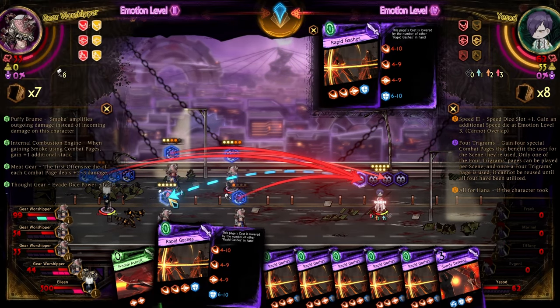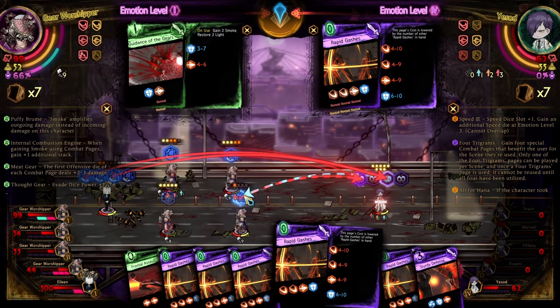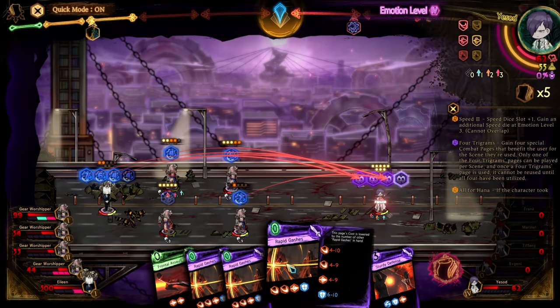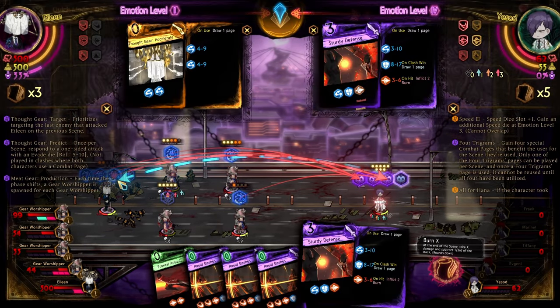I'm going to use Gaunt again, just to make sure we're not going to stagger. And we're going to kill off one of these guys, just so she'll always use her Mass Attack. Then we're going to get everyone else low, and I'm going to throw two attacks into the Void here just to make sure we get Emotion Points from them.